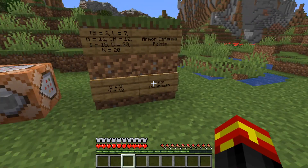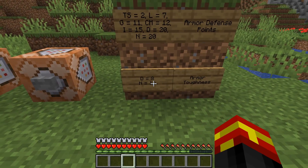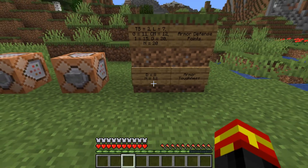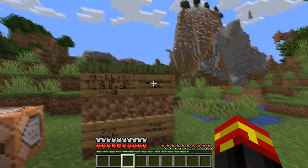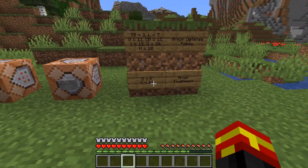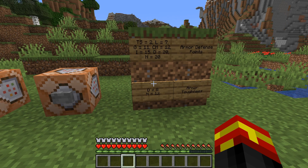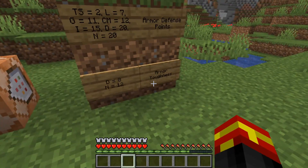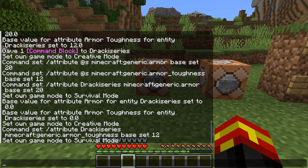There are also secondary attributes — armor toughness. Diamond gives 8 and Netherite gives 12. That's why Diamond and Netherite armor is so much more effective: it has this additional armor toughness on top of the defense points. Using this, we're going to add Netherite armor effects to our player without any armor equipped — 20 defense points and 12 armor toughness.